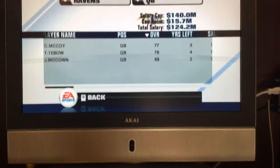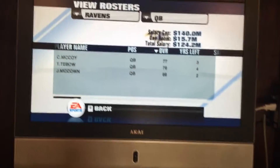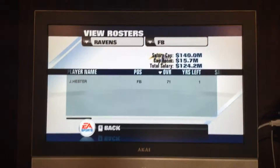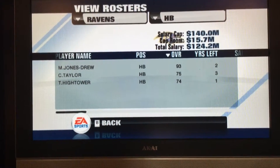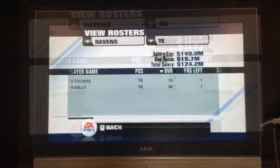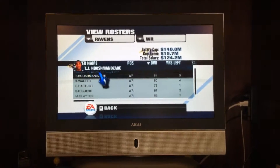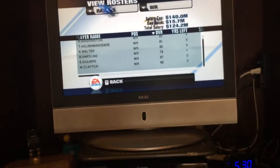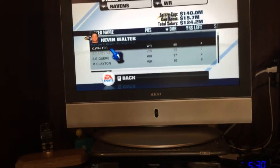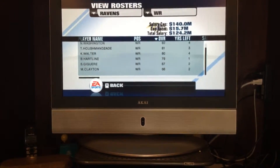To start, we have Colt McCoy, Tim Tebow, and Josh McKenna. Jacob Hester, Maurice Jones-Drew, Chris Taylor, and Tim Hightower. Tight ends are David Thomas and Reggie Kelly. Wide receivers: Nate Washington, T.J. Houshmandzadeh, Kevin Walter, Brian Hartline, Sam Guerrier, and Michael Clayton.